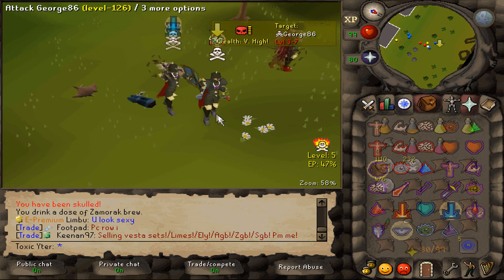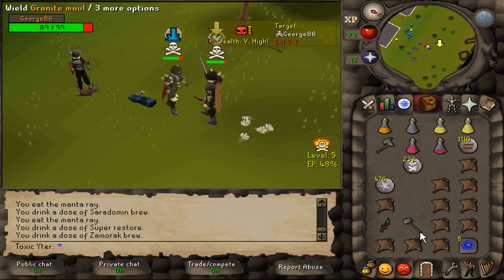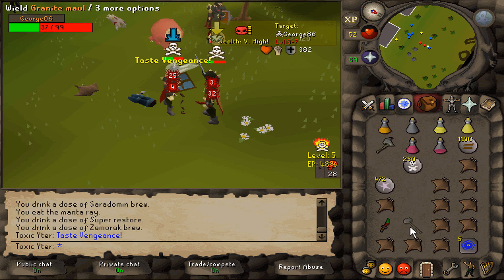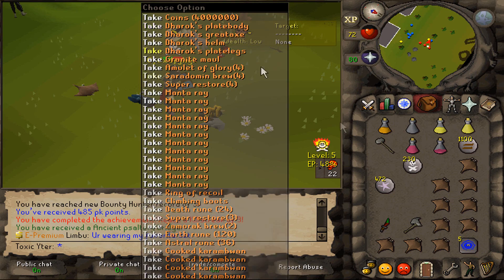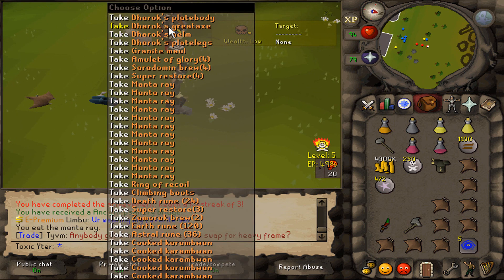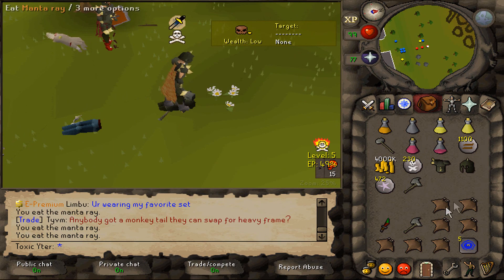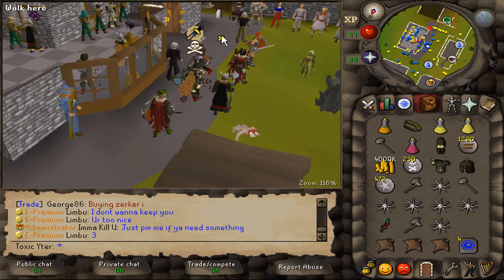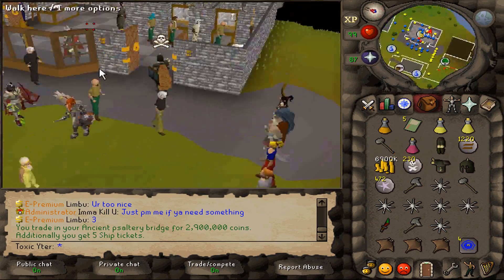Alright, I got a fight with George 86. He's eating with soul split in DH - what a noob. I got Venge up. Oh my god, that G Maul, dude! That was gross! 4 mil cash for that, another full DH set - let's go! Give me those Karams, those are worth quite a bit. Alright, how much does the badge sell for? Only 2.9, but 5 ship tickets though.